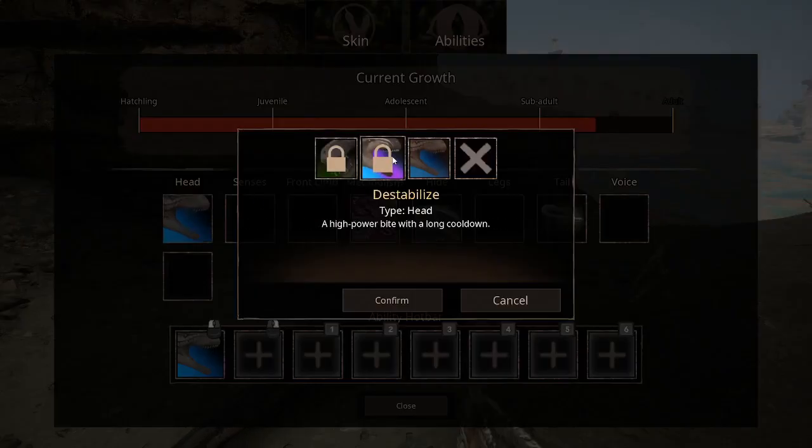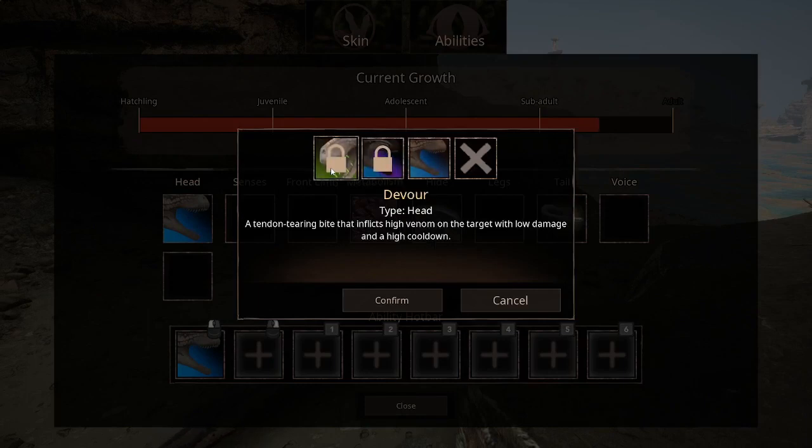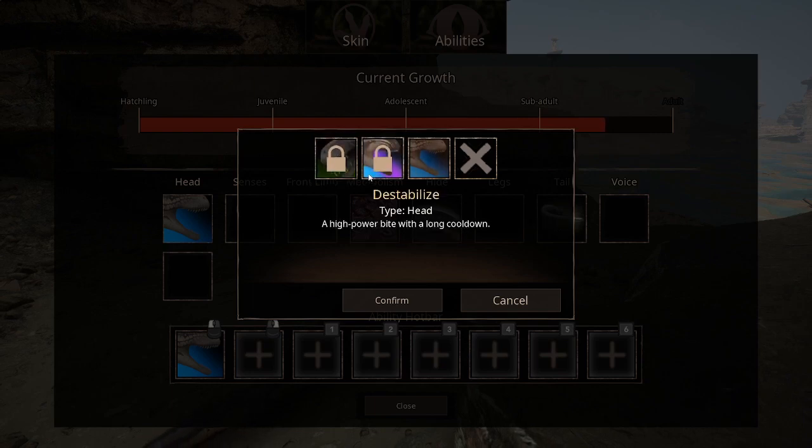Where are its abilities? There's 'Stabilize' - a hire-about bite with a long cooldown - and 'Devour': a tendon-tearing bite that inflicts high venom on the target with low damage. It's venomous - that's interesting.